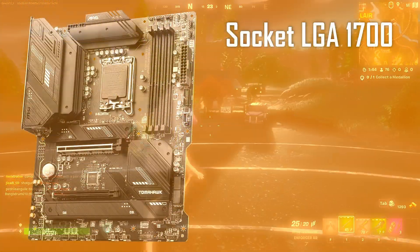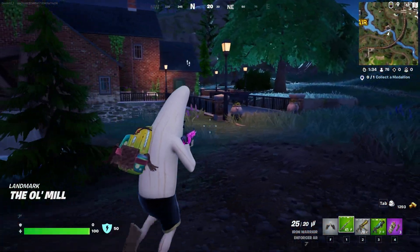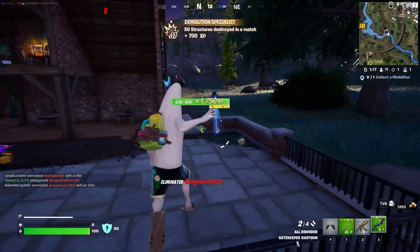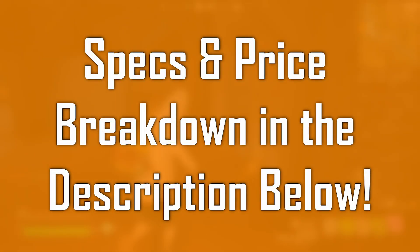With an MSI Mag B760 Tomahawk WiFi, we've got a very strong backbone for the system that will leave plenty of room to upgrade later down the line once parts get cheaper. A $40 Power Spec PSU is powering the entire system, and while I wouldn't necessarily trust it with my 14700K and 4070, it'll be fine for the sub-300 watts this build draws under load. All the specs are in the description, and for just under $500 USD it's pretty hard to beat for a CPU with strong single-threaded performance and a powerful 17 teraflop GPU.